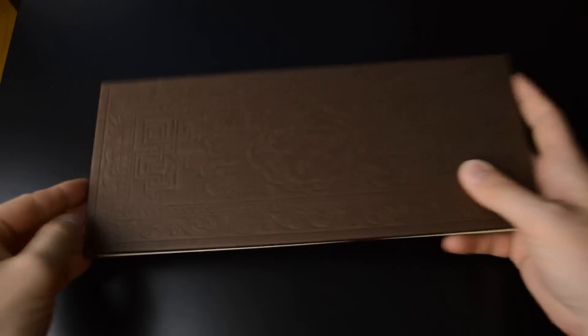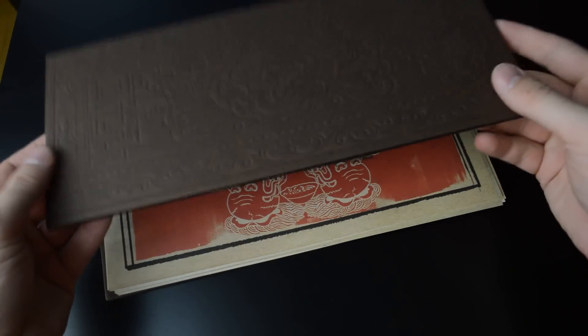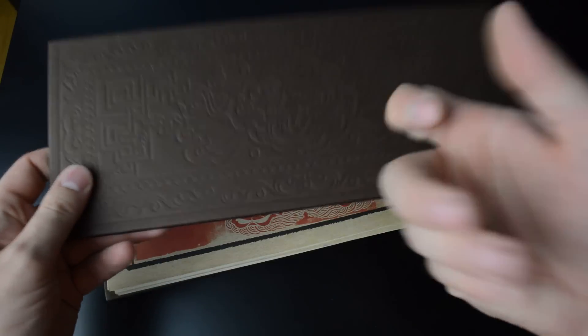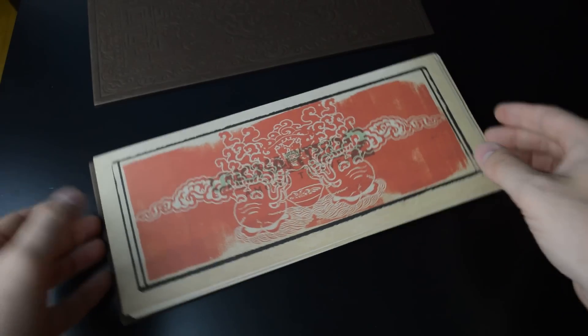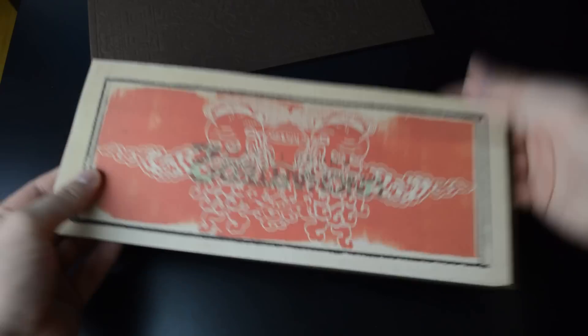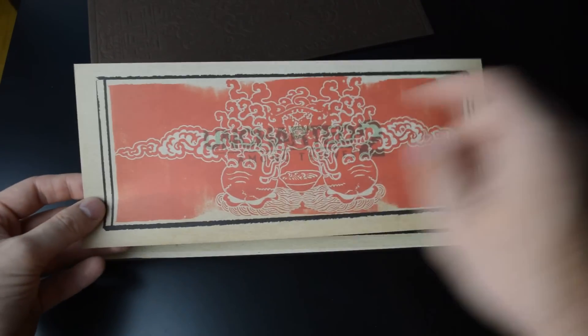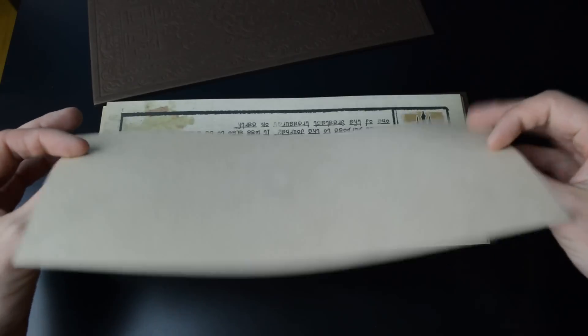Next up, Uncharted 2. This is a bit of a special package. It comes in between these two blocks or sheets. You can just make out 'Uncharted Among Thieves' here — it's upside down.